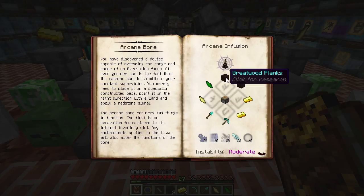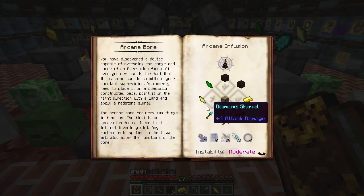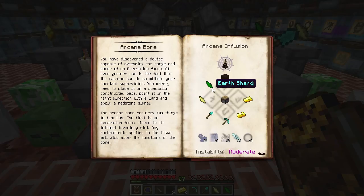For the boar itself, we'll need some Greatwood Planks, Gold Ingots, a Diamond Pickaxe and Shovel, and some Air and Terra Shards infused into a Piston with Machina, Modus, Profodio, Potentia, and Vacuos.